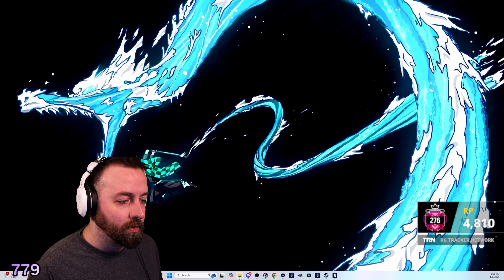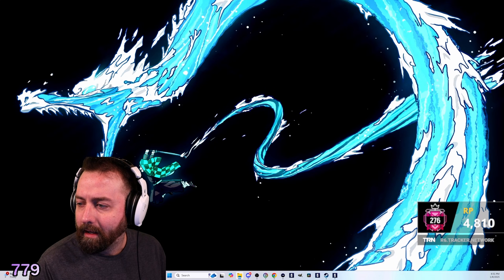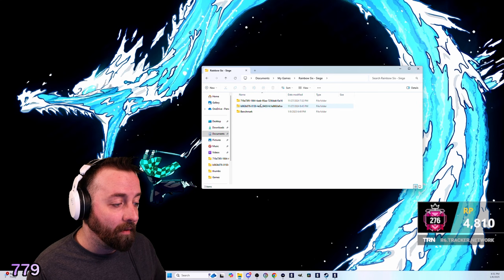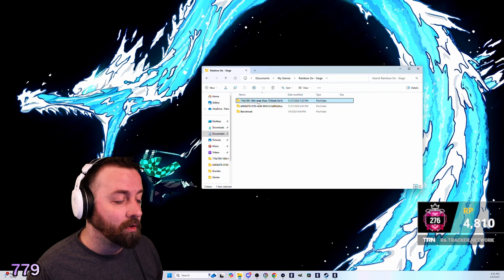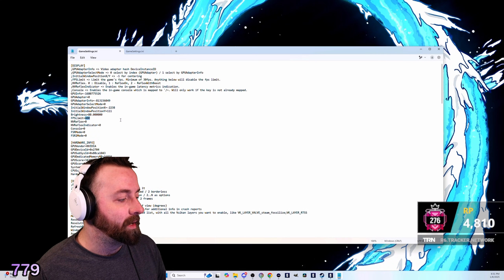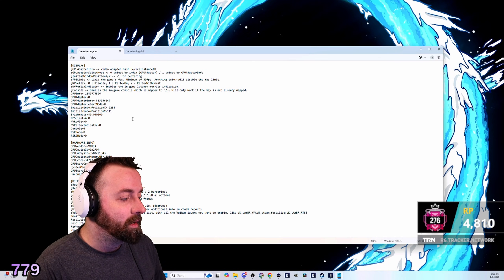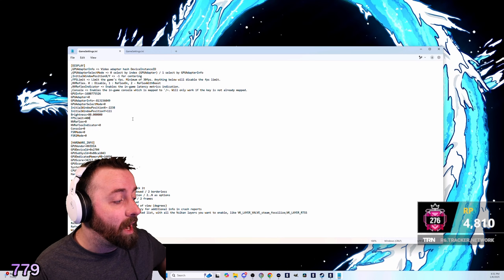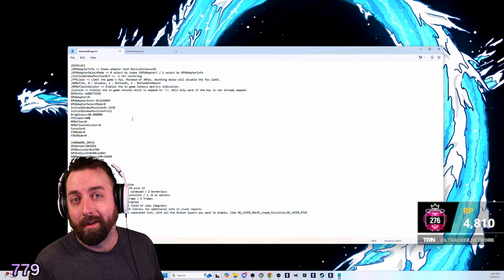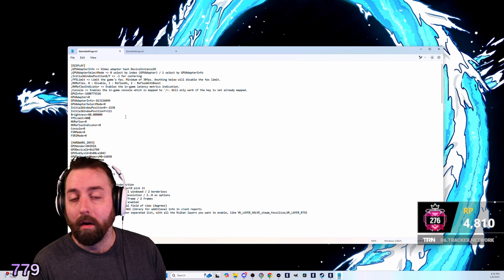For how to limit your frames, you're going to go to your game document folder and open it up. Go to Documents, and set your frame cap to maybe a couple frames over what your display on your monitor is, because you're not going to be able to see any more anyway. It's going to help your rig run a little bit more fluently.